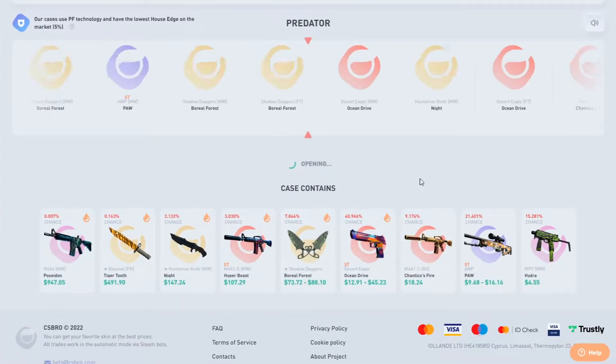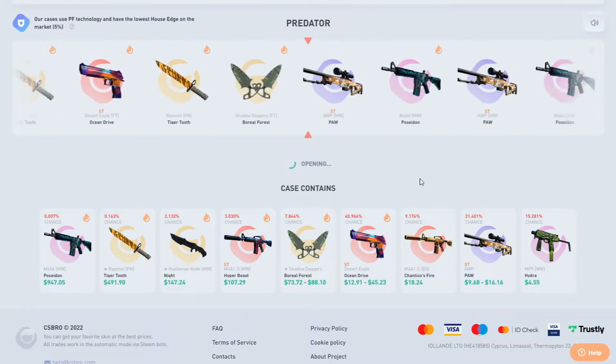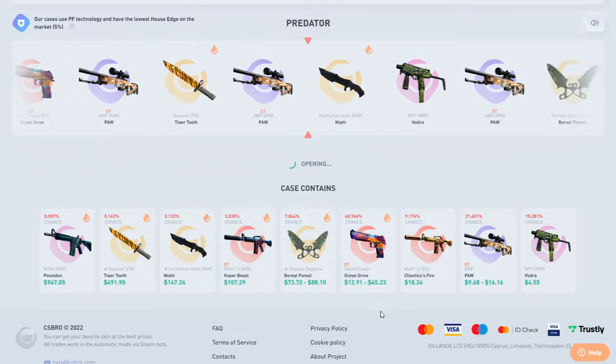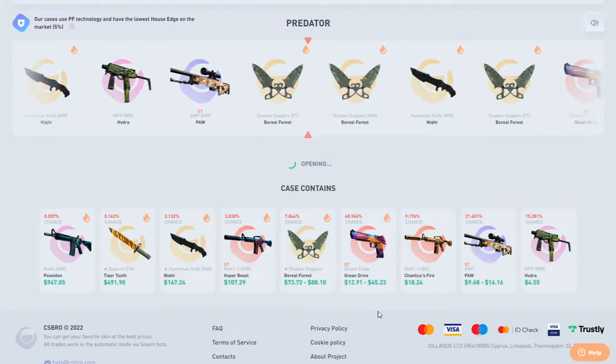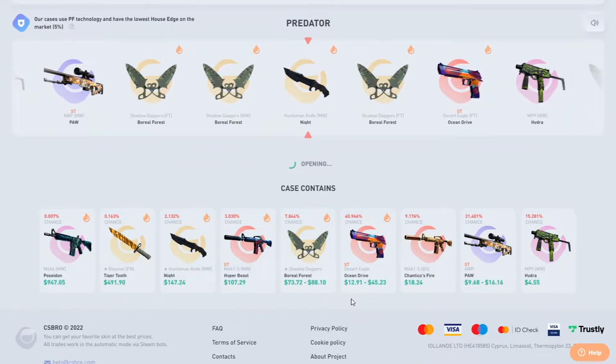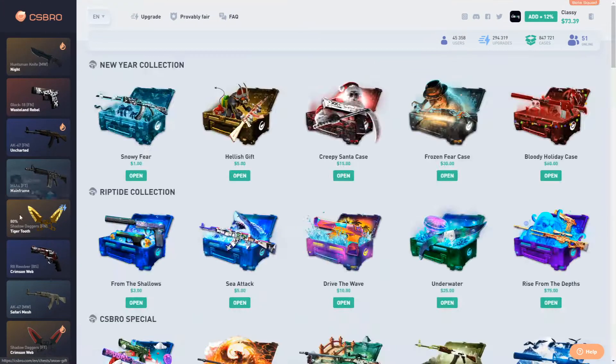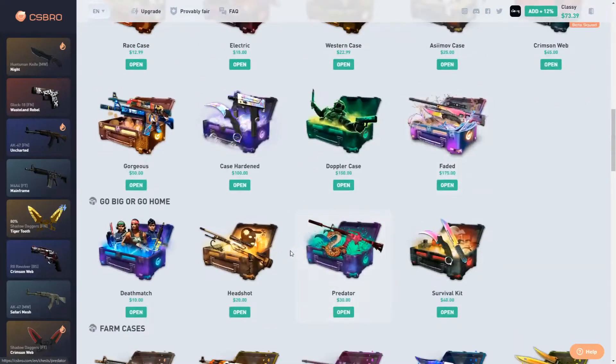Let's try the Predator Case. I actually don't mind this case because you have that small chance at the Tiger Tooth. It is small, but I also hit the Hyper Beast here too. I remember opening that and I was like, oh wow, that's good. Huntsman Knight. 147. Oh my God, that's huge.